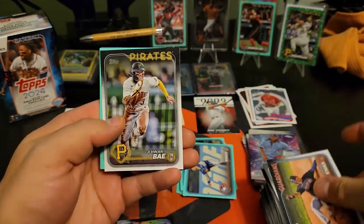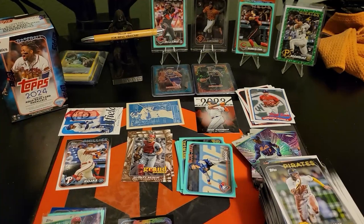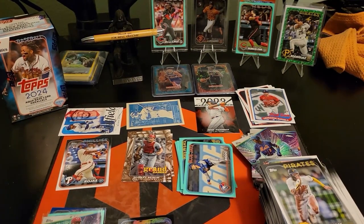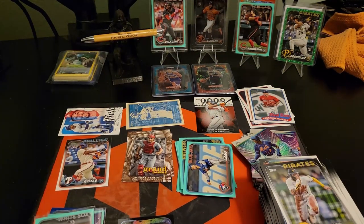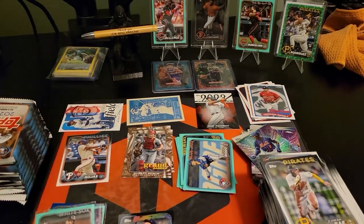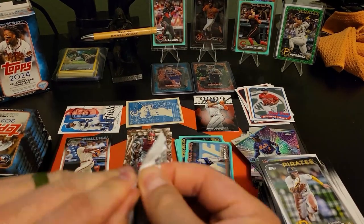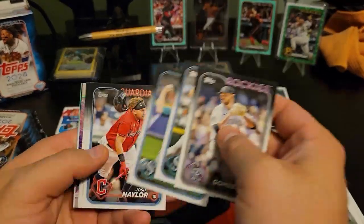Rafael - White Sox rookie Zachary Millard - I'll take that too, not a huge name but promising. Alright, last one. Let's hope Topps 2024 Series 1 didn't take my lucky money on this one too. Looks like it's going to be a Topps Chrome in this pack.